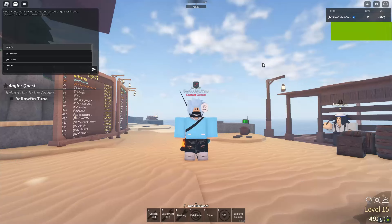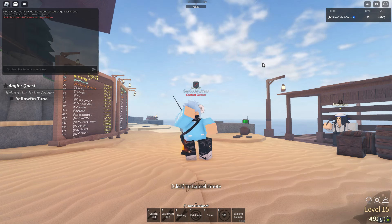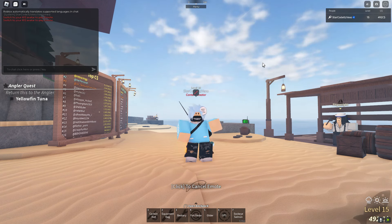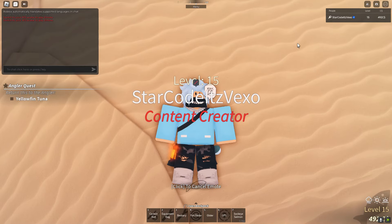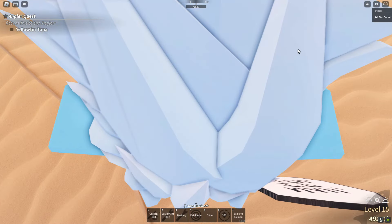Welcome. In today's video I'm going to be showing you guys how to enter vertical through the whirlpool. So let's get stuck right in. Whenever you do play fish and it says a whirlpool has appeared, what you basically want to do is find the whirlpool.